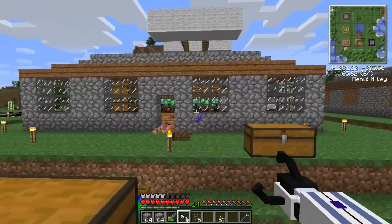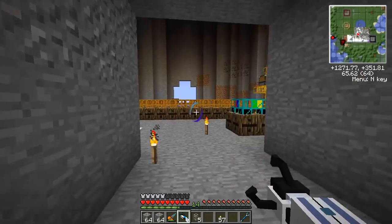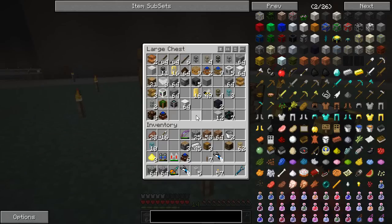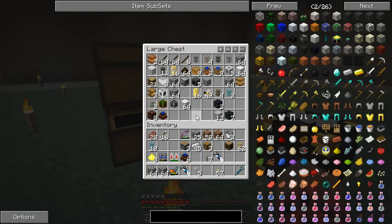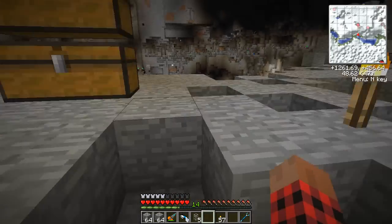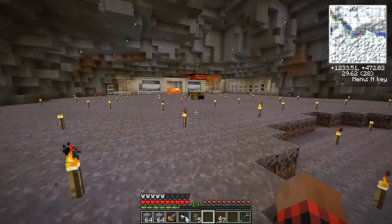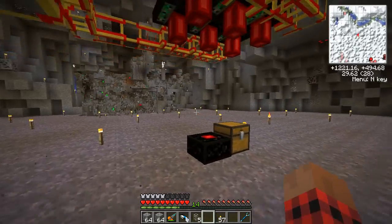Right now I made a third portal gun so we can jump back over to the main base. I need a chunk loader. I should already have some pre-made — let me go find them. I couldn't find them anywhere, so we're just going to make our own.